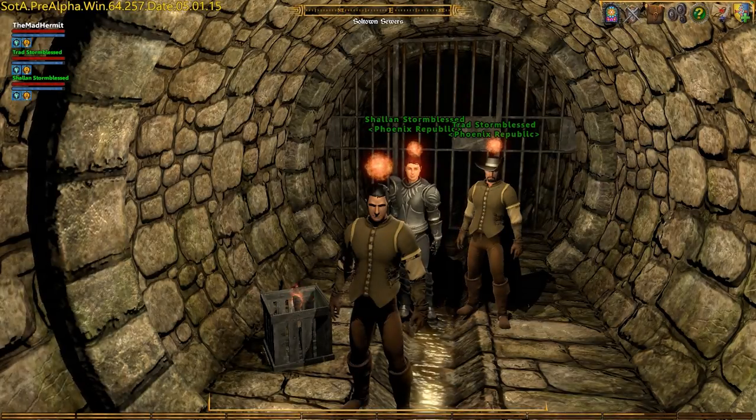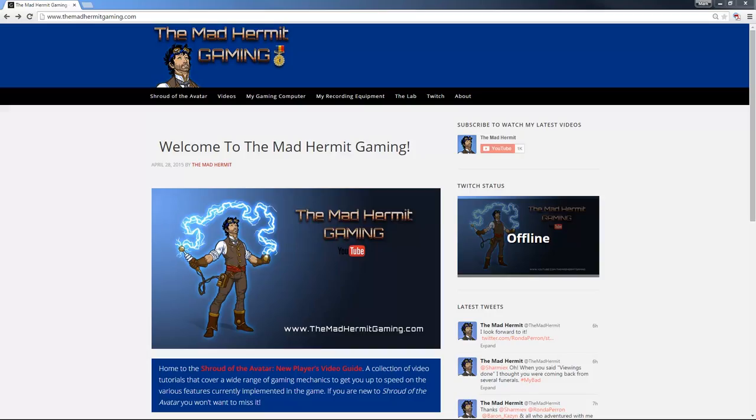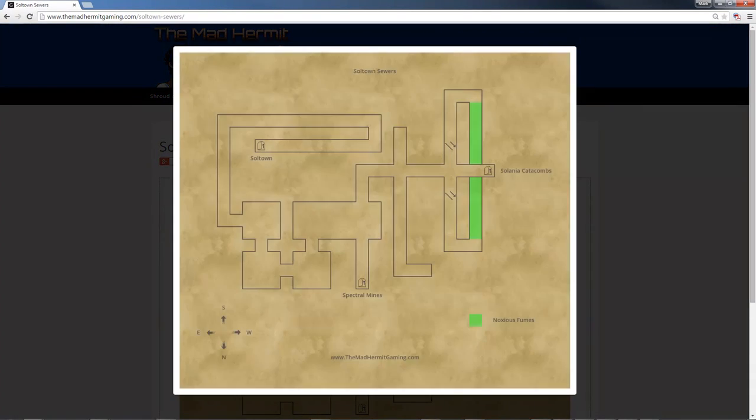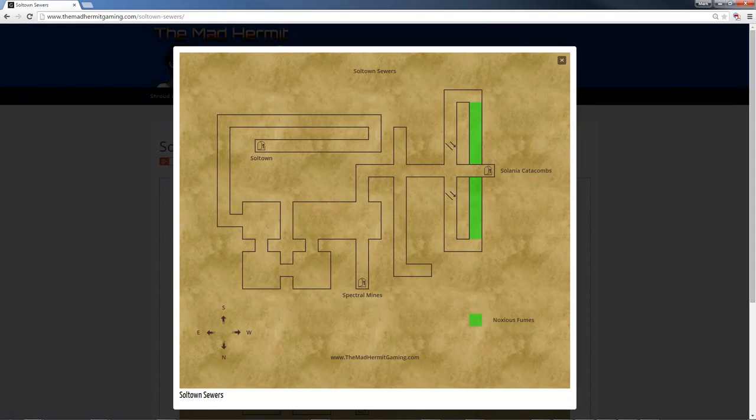Once underground, we're going to need a game plan, so head to TheMadHermitGaming.com and click on Shroud of the Avatar, Maps, Shroud of the Avatar Underworld, Soltown Sewers. Here you can get a nice overview of the Soltown Sewers. We're going to start off at this particular entrance and work our way through these winding tunnels, through three large rooms, into the larger room where the tour guide will be standing.